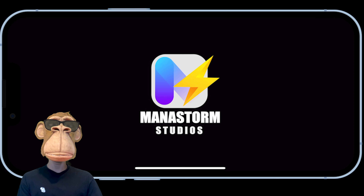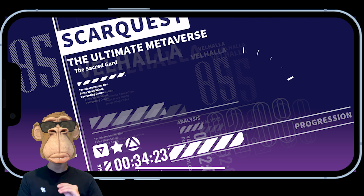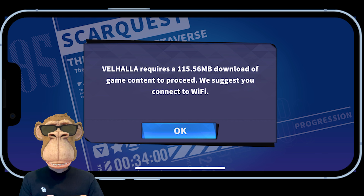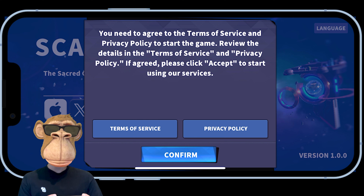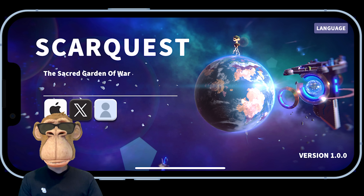Enable notifications — those are nice because you'll be notified when someone is attacking your base and you're able to send reinforcements right on the spot. Valhalla requires a 115 megabyte download. You'll need to agree to the terms of service.